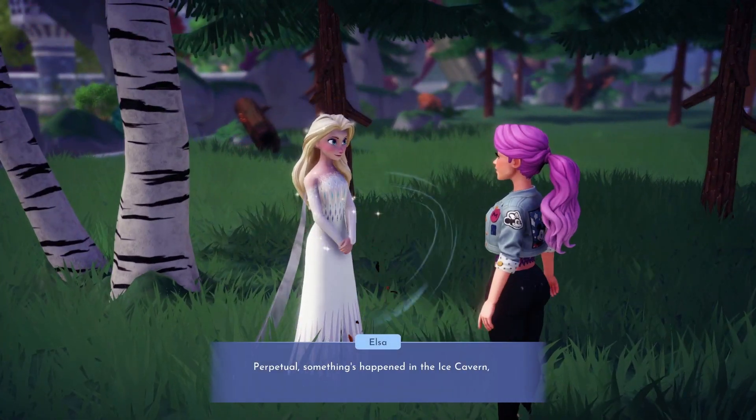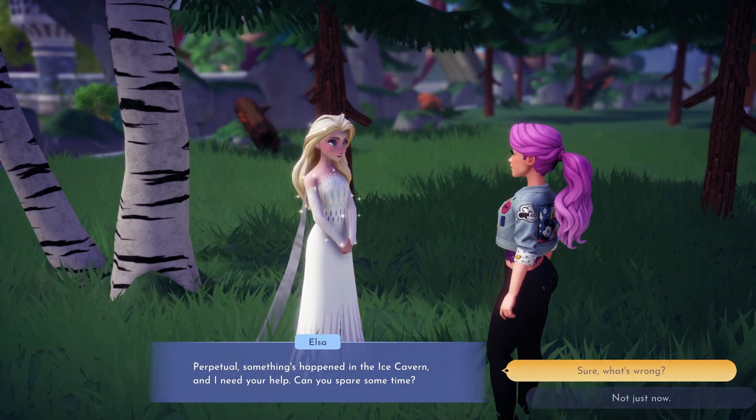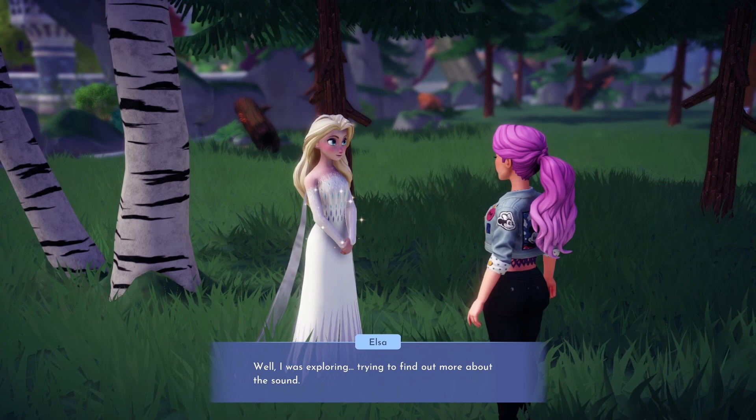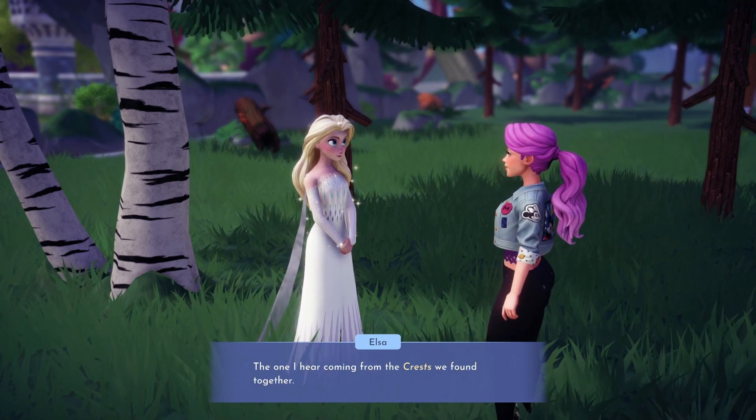We're continuing our adventures with Elsa today in the quest, The Singing Ice. To unlock this quest, you will need to reach level 6 friendship with Elsa. Once you have done this, you simply need to chat to her to continue her story.